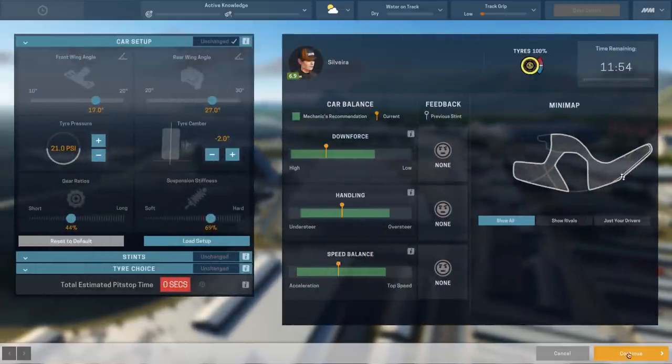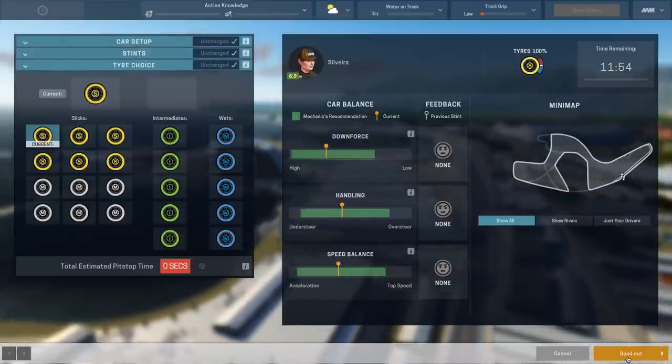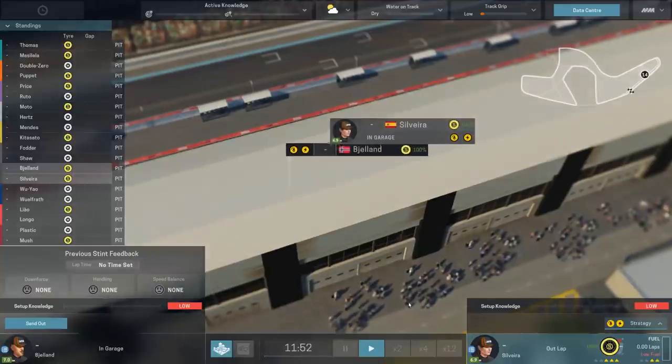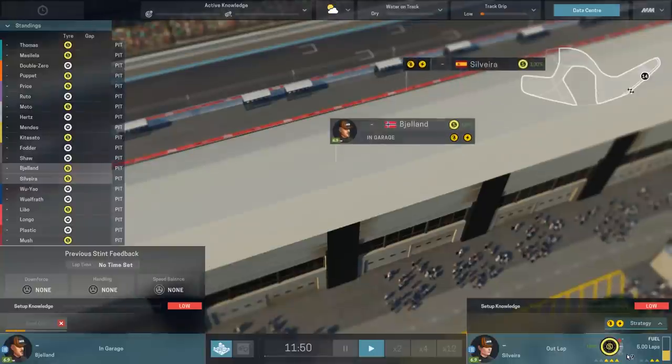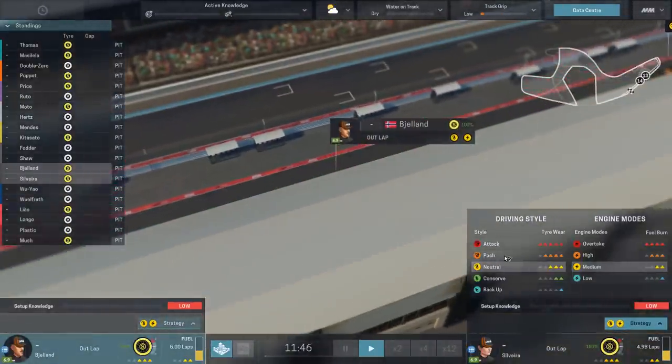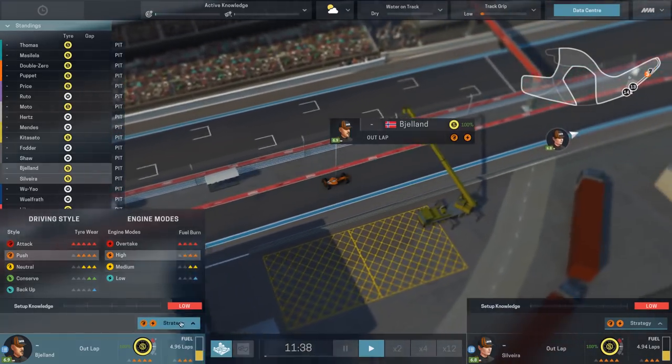Silveira's going out first. She's already set. Yeah, activate. So she's heading out. And we'll do the same with Bjorn as well. No sense in wasting any more time than that. And then we'll push, push, push here and see how we go.